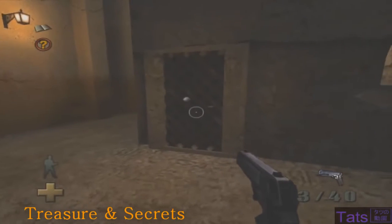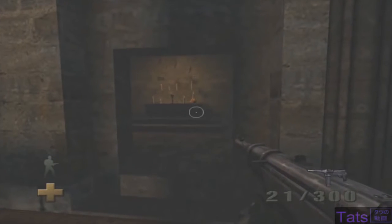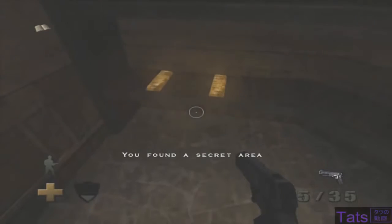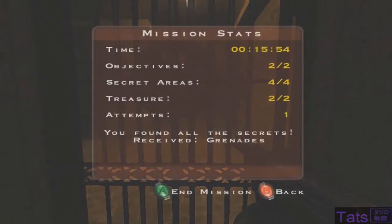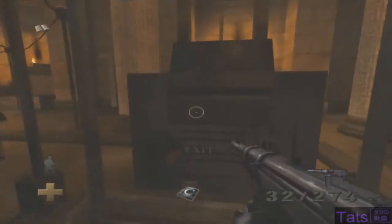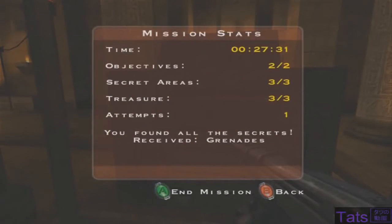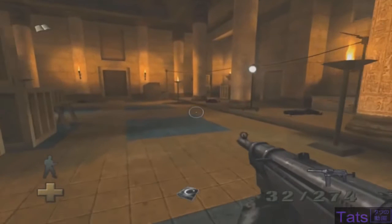Treasure and Secrets. Throughout each level, the game offers you the chance to find secret areas. These in turn reward you with either treasure, health packs or ammo. At the end of each level, if you manage to find all the secrets, the game will give you a special reward such as a flak jacket or a new gun. It's a far better challenge than most other first-person shooters, and once you reach the end of the level, you don't have to leave — you can go back and find all those secrets.